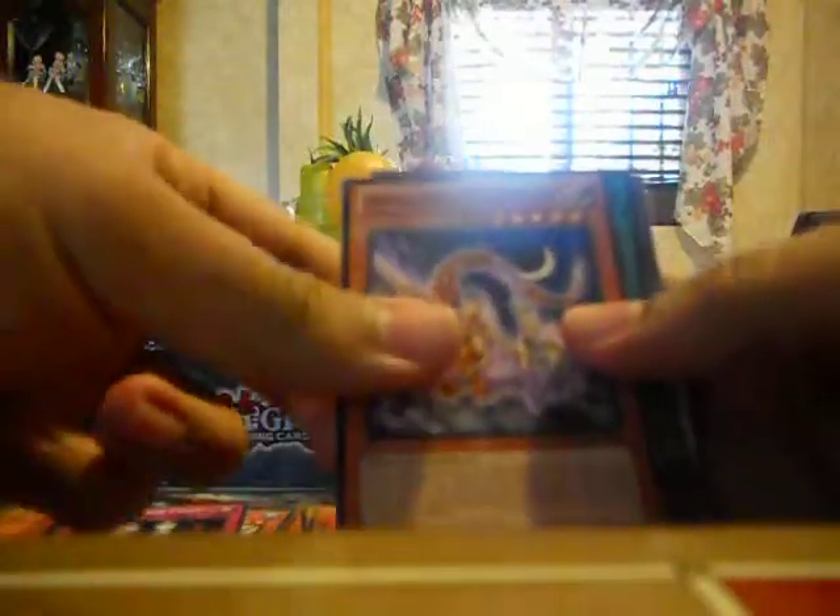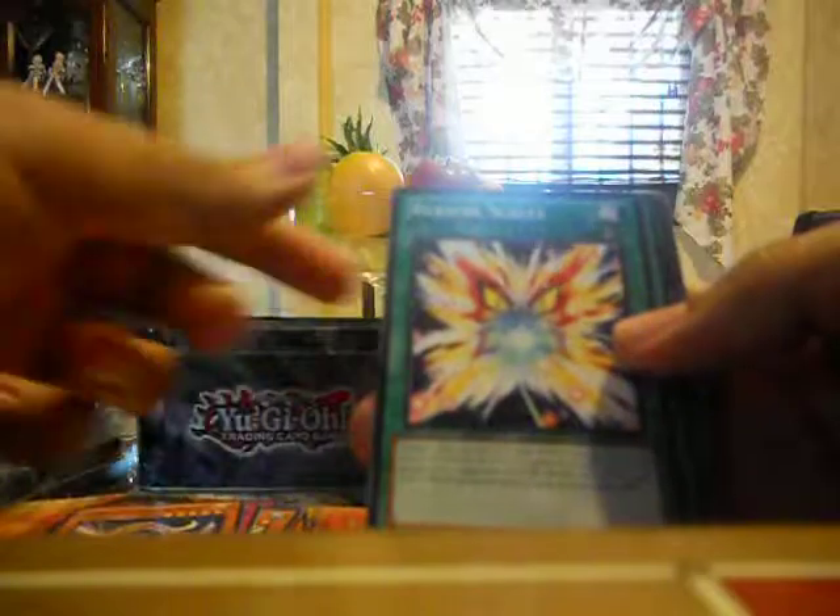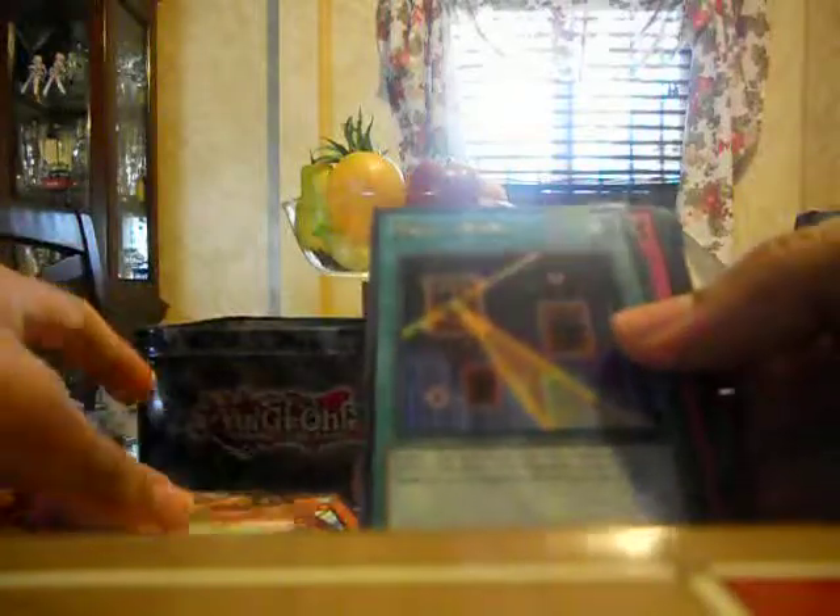All right, the first Galactic Overlord pack. Let's see what we get here — hopefully something good. Aqua Mirror, Cycle, Hieratic Dragon of Nuit, Berserk Scales, Mini Guts, Rocket Arrow Express, and ooh — Night Beam, Ultra Rare! That's not bad, it's a really good card.